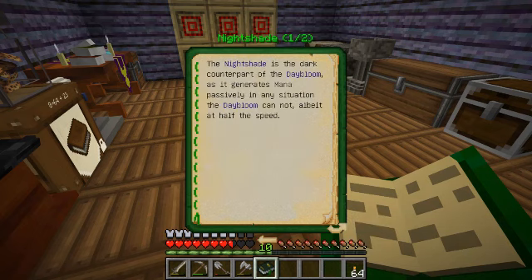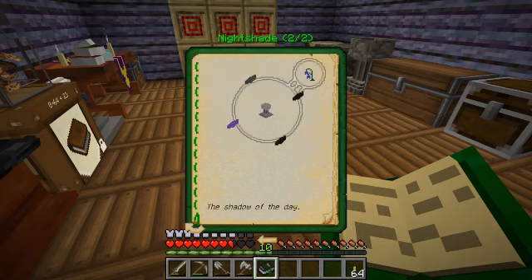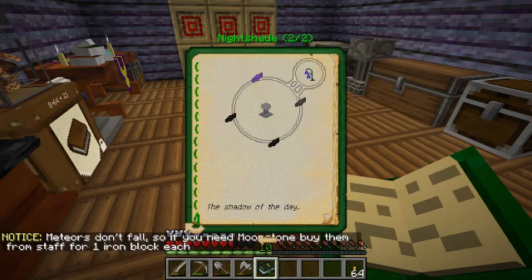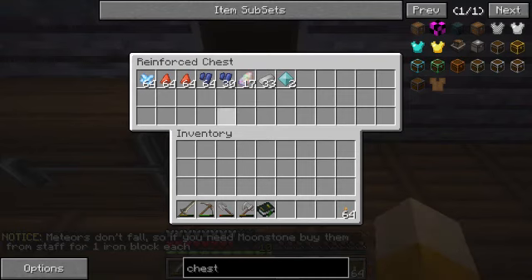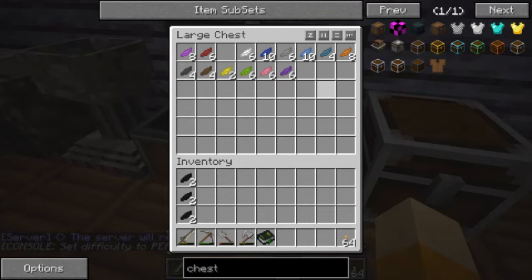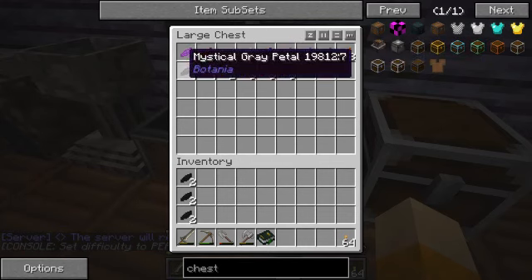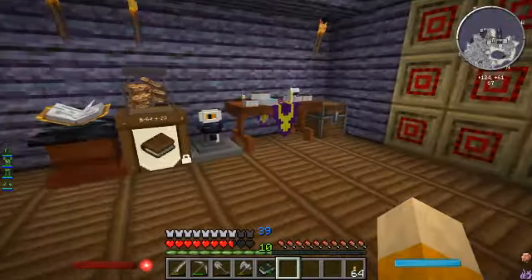We've got day blooms out there that were given to us that we didn't have to produce. Let's check - endo flame is the night one? No, night shade - yes, night shade is the one that does it at night. So to make night shades we need black, black, gray, and purple - and they're all mystical, so that's perfect. We've got black, black, black, black, black - and gray, gray, gray. I do have gray - one, two, three - so we can make three of these. And then purple.